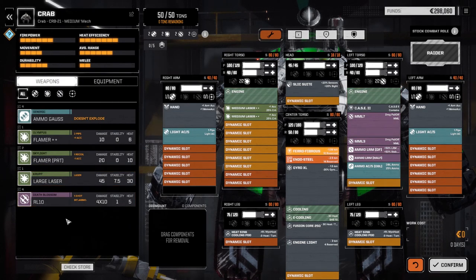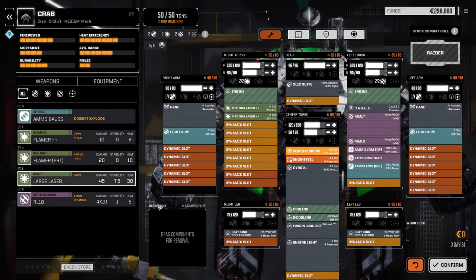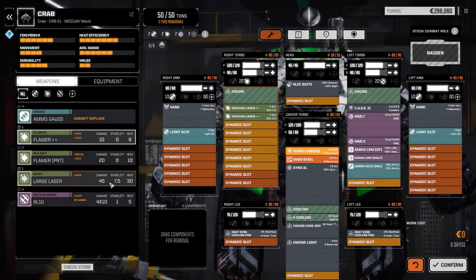We do have a few things here pulled off our old mechs. The pirate flamers were on the Jaeger mech and those have been pulled off. The large laser was on our Jenner when we started. The four rocket launchers were on the Centurion - I pulled those off and bought an SRM double-plus. The ammo Gauss was off the Agramech and we've sold the Gauss rifles. So we've got a couple heat sinks and a lower arm - not a lot.